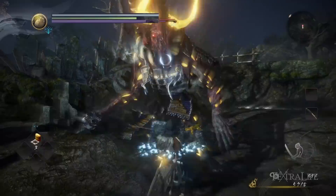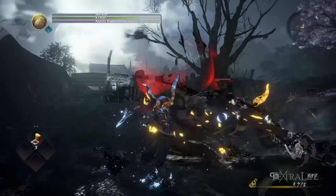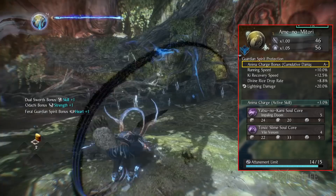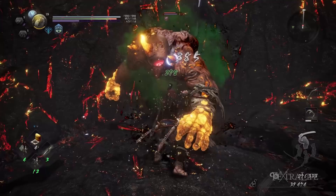Anima is a new resource in Nioh 2, used for Burst Counters as well as Yo-Kai abilities, and it's gained by attacking and killing enemies. Each Guardian Spirit gives you a bonus to Anima gain in a different way. While you always gain Anima by attacking, Brutes give you extra Anima when you block, Feral Guardians give you extra Anima when you attack multiple times in a row without being struck, and Phantoms give you extra Anima when you strike with a ranged weapon. These help distinguish the different Guardian types and give them more of an identity.